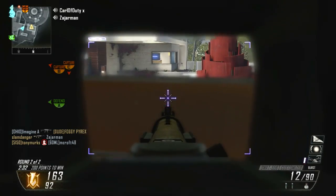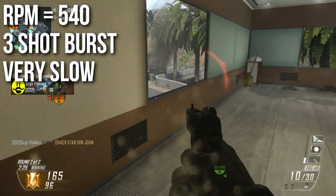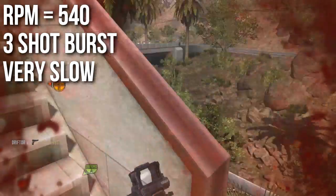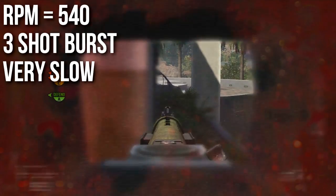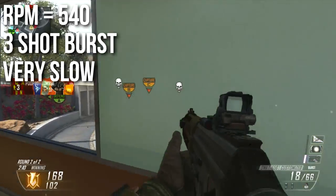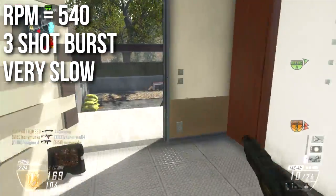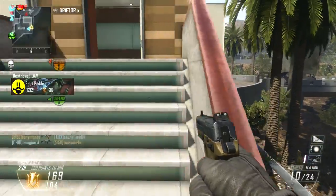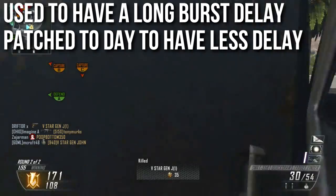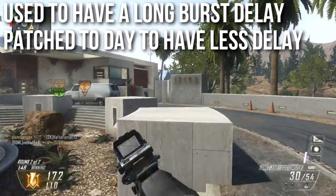The rate of fire on this weapon has also been updated today. It used to shoot at 450 RPM; it now shoots at 540 RPM, which is basically a 12% increase. That makes it a much better assault rifle. It didn't actually change the rate of fire of the burst itself — it didn't change how fast the three shot bursts are — but it did change the delay between bursts. Even at 540 RPM, this is a very slow firing assault rifle, but it does make it more competitive with the M8A1. It used to have a very long and troublesome burst delay, very similar to the M16 in Modern Warfare 3 or the M16 in Black Ops 1.